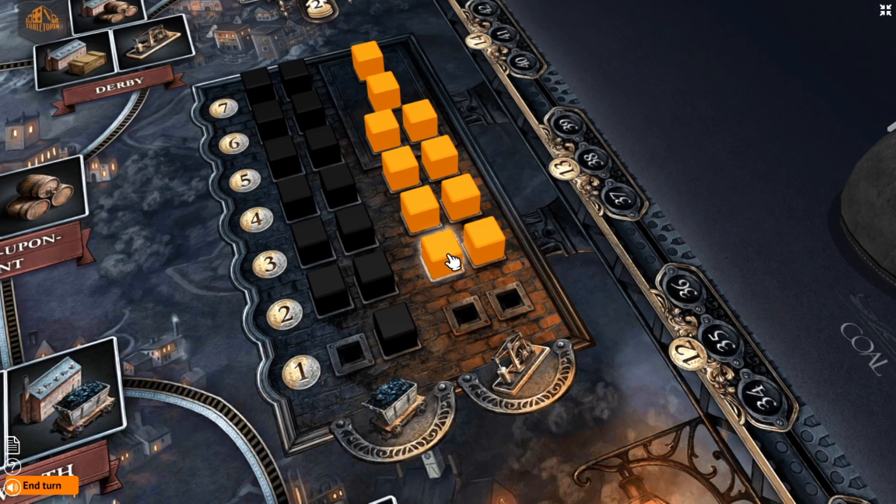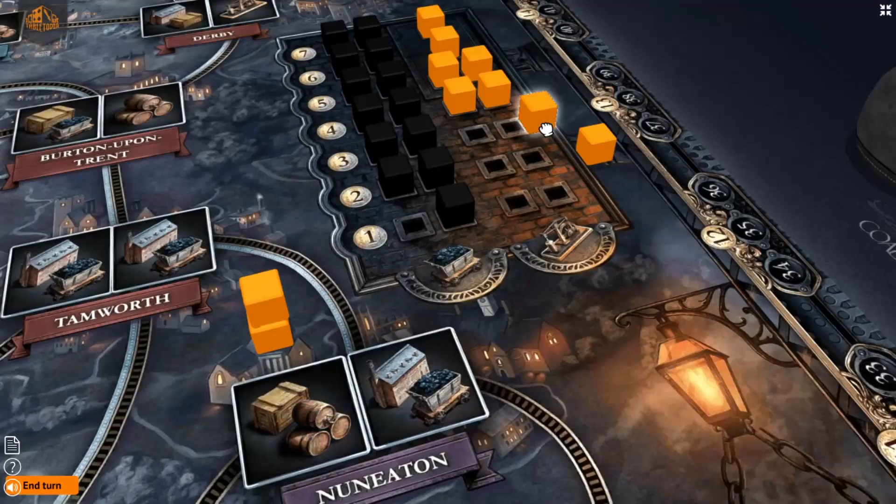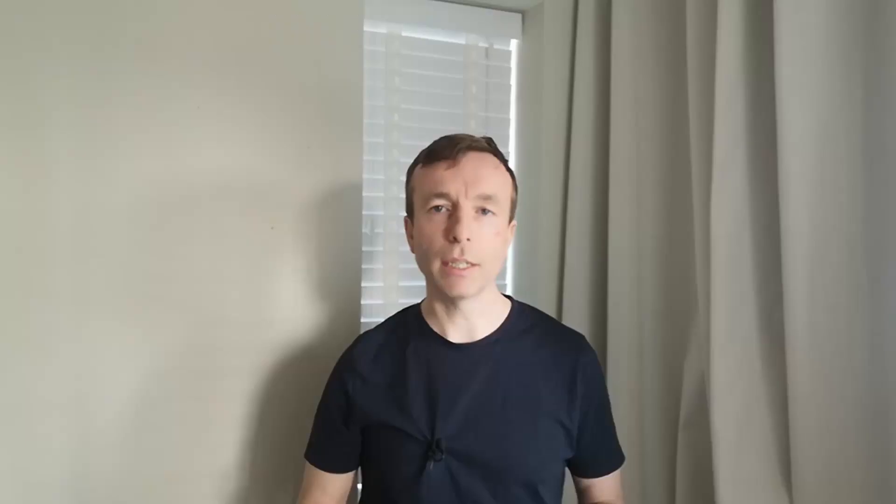Let's talk about your first couple of turns. In Brass, in the first round, players only get one action instead of two. Iron is cheap at the start of the game, so if I am start player, I am likely going to develop. If I am not start player, then by the time it gets round to me, the iron might be quite expensive — but that means there's going to be demand for iron. So then I'm likely going to take a loan and then build a steam engine, just like I said earlier in the video.